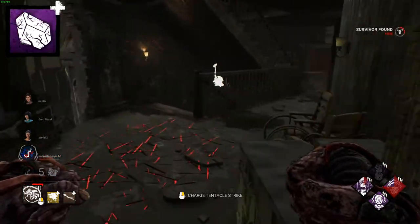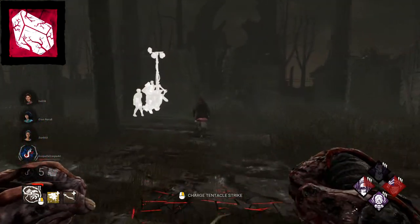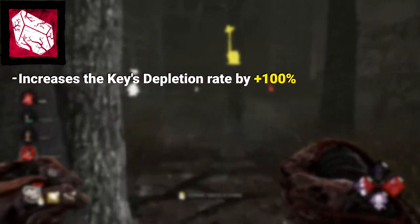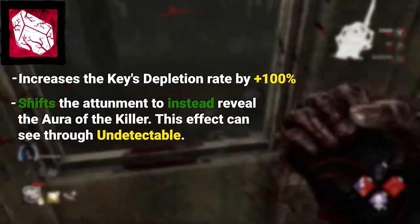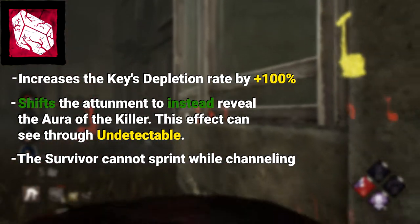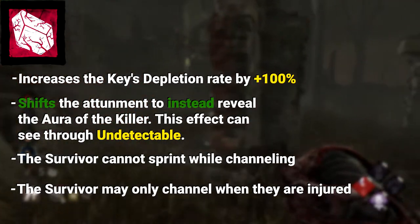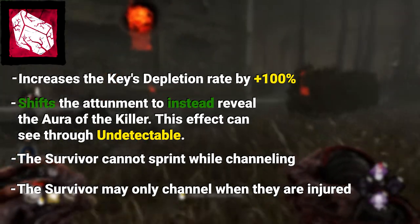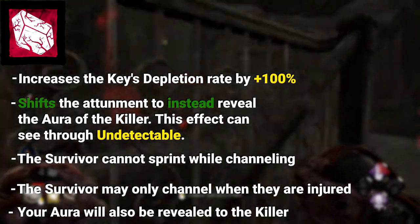Now let's talk about blood amber. There are no iridescent add-ons for the key right now, so let's change that. Let's make the blood amber an ultra-rare with the following changes — this might be a little crazy, but hear me out. Keep the 100% depletion rate increase when using it. But when a survivor uses the key, it should reveal the killer's aura regardless of range, and it should be able to go through undetectable. However, the cost should be very big: the survivor should not be able to run while channeling, so no using it in chases. And I thought it would be thematically fitting if you could only use it while injured — it is called blood amber after all. That would show you if the killer's sneaking up on you, but only if you're injured and able to be one-shot downed anyway. If that's too broken, maybe it should also reveal your aura to the killer when you channel it.